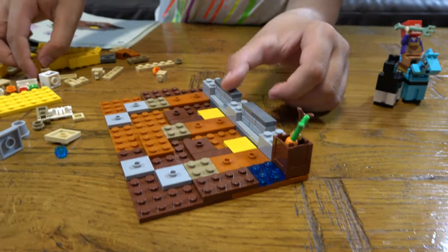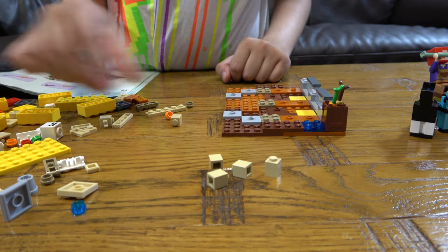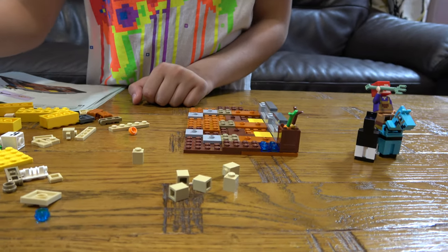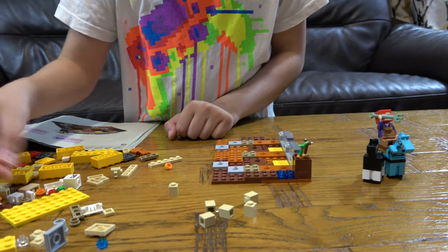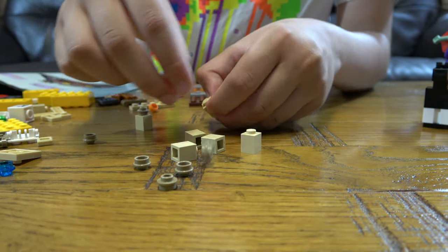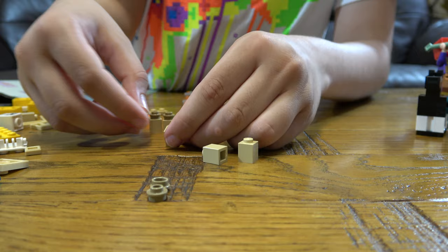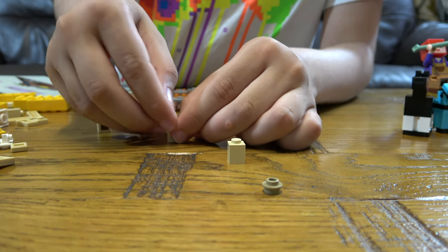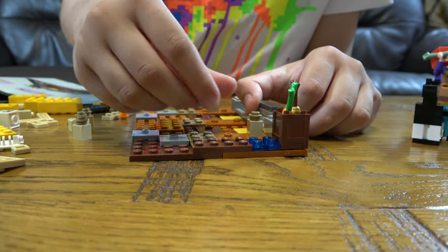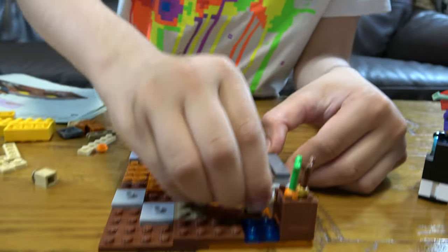Then next we get six of these — one, two, three, five and six. Then we also get six of these — two, four, and six. Then place them all along. These are technically for the fences. And then next we place two of them here. Just gonna show you from the back to the front.